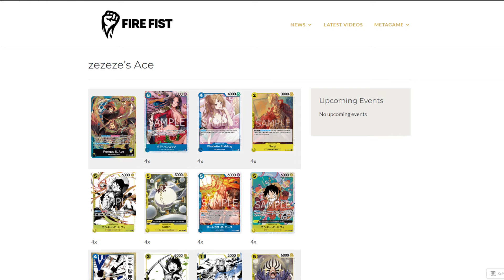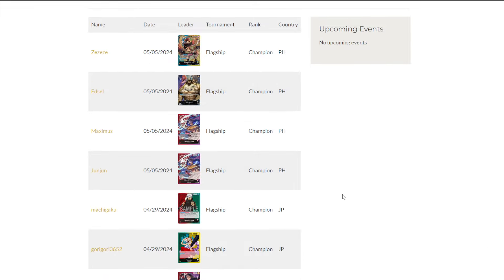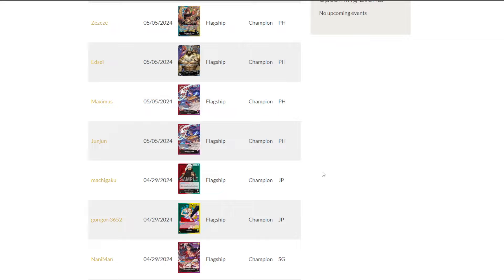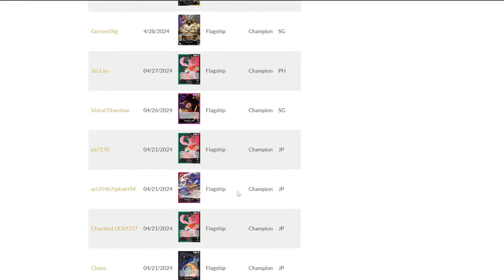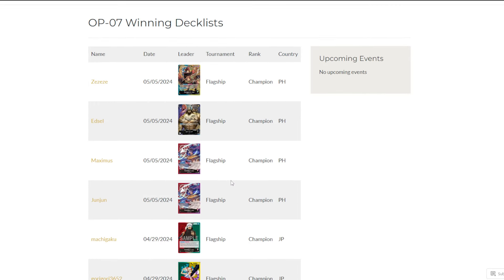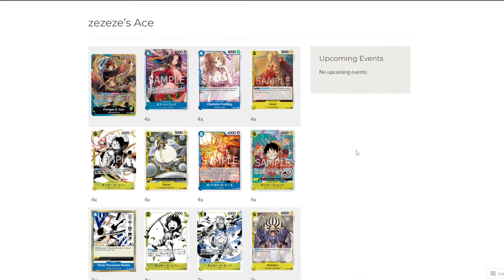This is the list right here on Firefist.gg. If you guys have not looked at Firefist.gg, this is a fantastic website to look at some of the best deck lists. If you've seen One Piece Top Decks, it has pretty much every deck list that's won a local. This site focuses on flagships and championship CS tournaments only, so these are your big winners and give you a really good look at what is really good in the meta. The fact that Ace won here just shows this deck has a little bit of bearing in OP07, which is great.